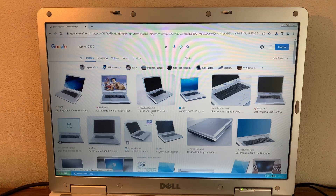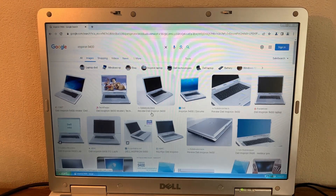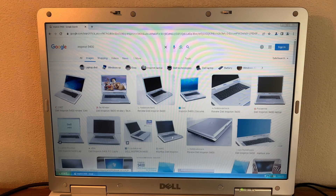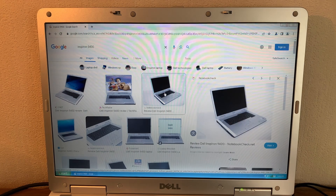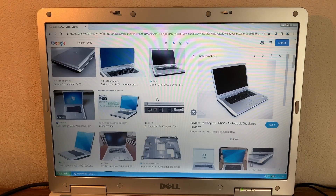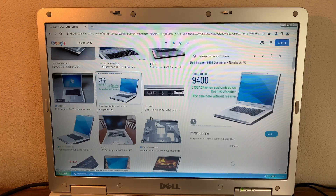Using a browser called Supermium, made for Windows XP, we're able to browse the internet. It seems to be running pretty well — I'm able to look at Google Images and all that stuff. Try getting that to work on Internet Explorer. It's actually pretty good.